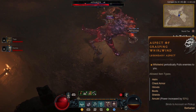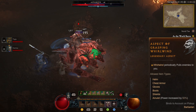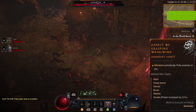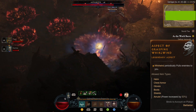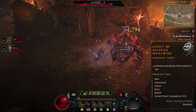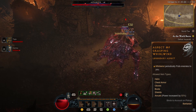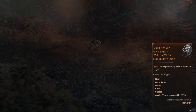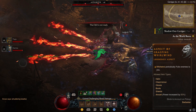Latching onto the scene at number 2 is the aspect of Grasping Whirlwind, a utility powerhouse for barbarians in Diablo 4. Whirlwind is an exhilarating skill that demands precision and awareness — you need to time it just right, ensuring you don't start spinning before you're surrounded by enemies. The aspect of Grasping Whirlwind swoops in to alleviate this challenge by creating a powerful vortex centered around you, occasionally drawing enemies just outside the typical damage zone directly into the heart of the Whirlwind, causing your damage numbers to skyrocket.